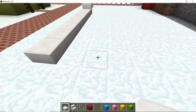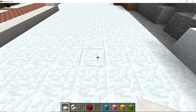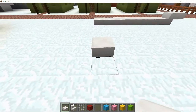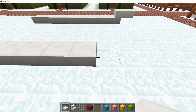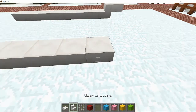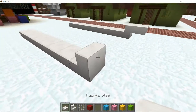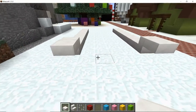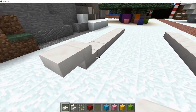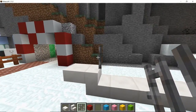On the opposite side I'd like to come one, two, three, four, five away and repeat what we've already done — so with the slab, one, two, three, four, five, six, seven, then use the stair to lift it and use a slab again across there. So that's the very front of the sleigh.